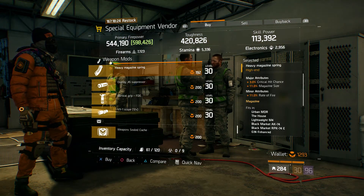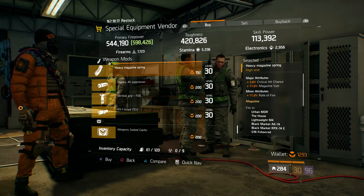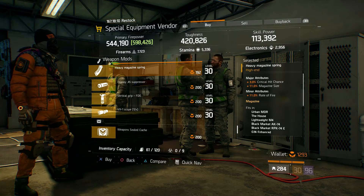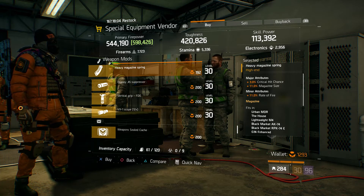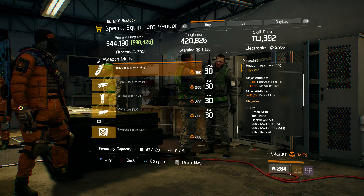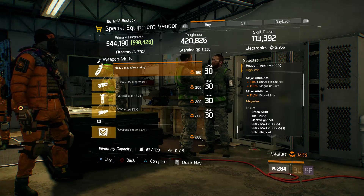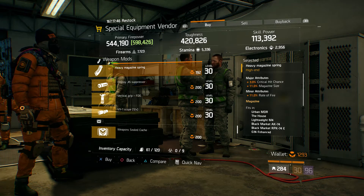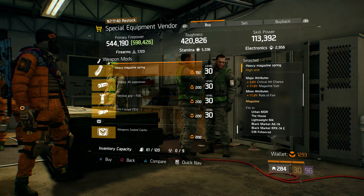Over at the Camp Clinton special equipment vendor, we have some heavy magazine springs for Lone Star builds. Heavy magazine springs are best for Lone Star builds because the extra crit chance and rate of fire really helps when you're running Lone Star with machine guns. You don't want to run extended mags because you won't get the buff as often. Definitely run heavy magazine springs instead of extended mags. An ideal god roll heavy magazine spring would be crit chance, crit damage, and rate of fire. A little bit of mag size isn't going to hurt — if you're running an MG5 that has 50 bullets, you'll go up to 61. Same for the Alejandro.